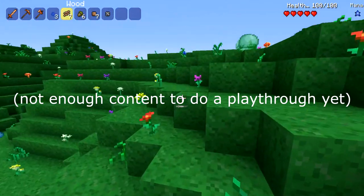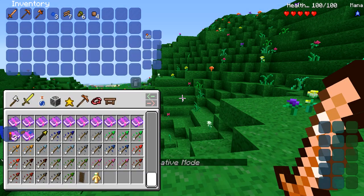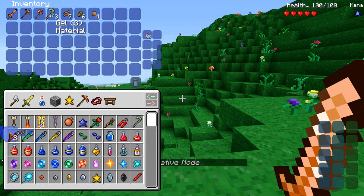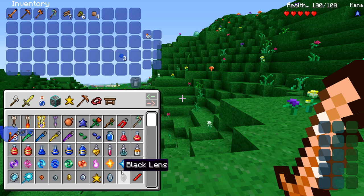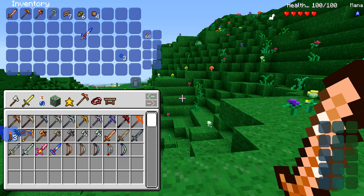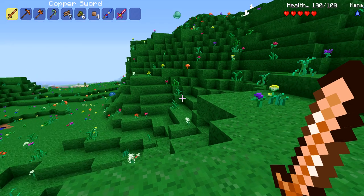I could honestly see this as playthrough-worthy. Let's get into the meat of the content. We got wrenches, slime staff — gotta check that out. We got jester arrows. There might be too much to cover honestly; we might just have to cover some of the basics. Let's see these weapons in action.